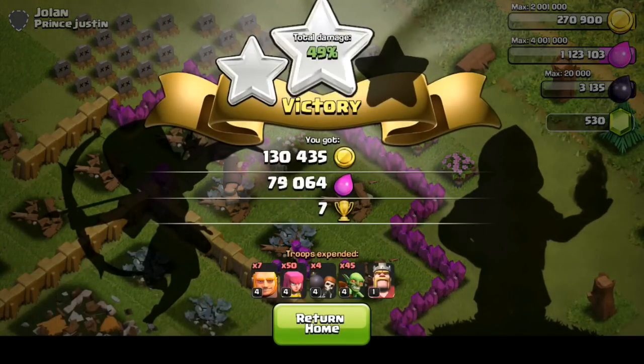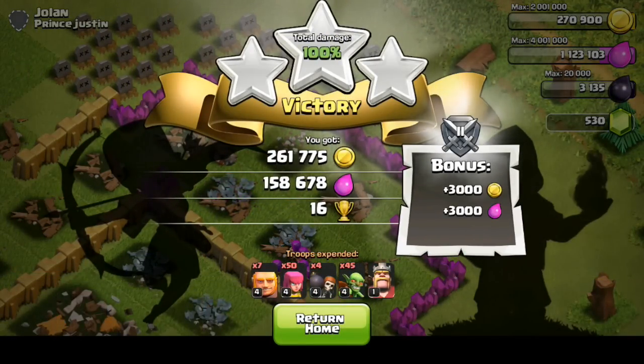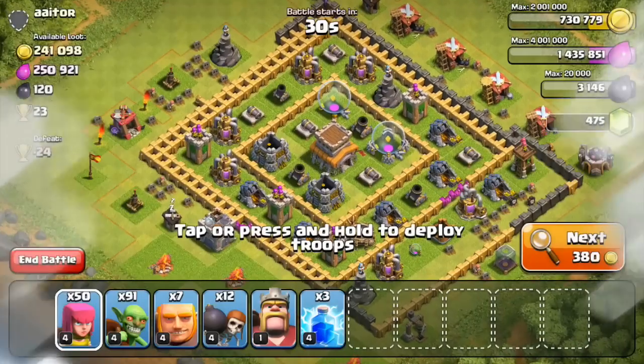It worked out really well for this raid — he didn't take any damage and this wrapped it up. In total, 419,000 resources, plus a little bit of a bonus and 16 trophies. Not too bad at all. Let's go ahead and check out the next raid.